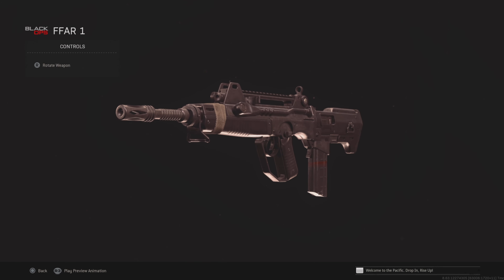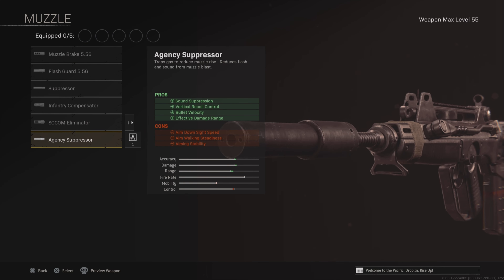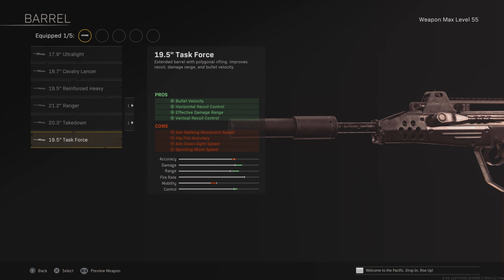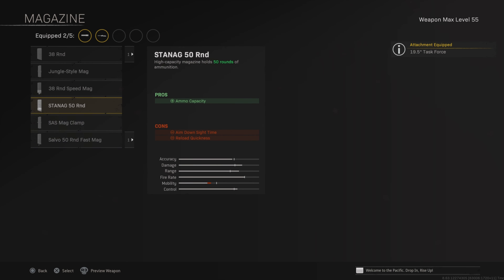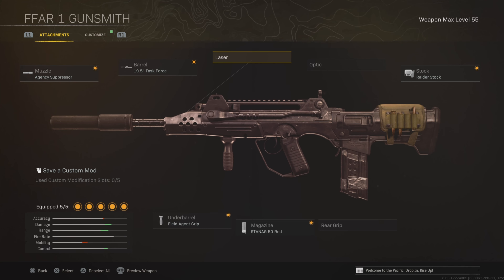The final weapon is the FFAR — a super underrated option. Use this as a close-range SMG because it absolutely melts and the mobility is very quick. Use the agency suppressor for accuracy and range, the task force barrel for additional accuracy, the 50-round magazine, field agent grip, and the raider stock. It is one of the best close-range options when you turn an assault rifle into an SMG. Make sure to try it out and subscribe for more. That's the end of the video — peace out.